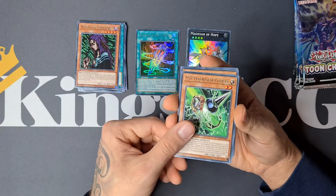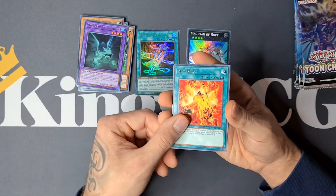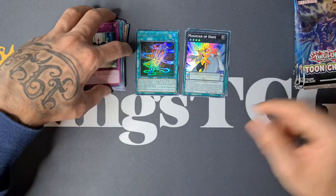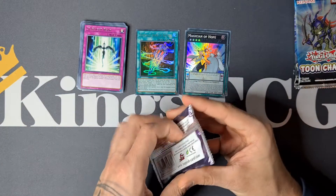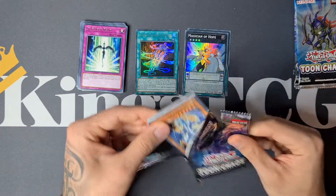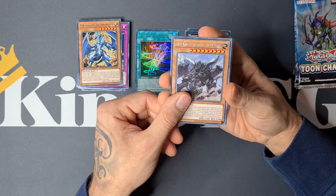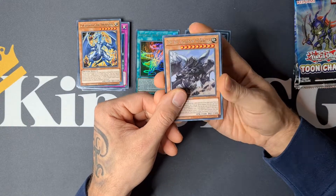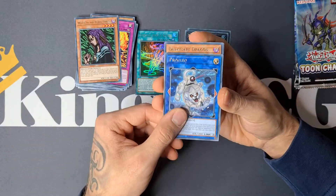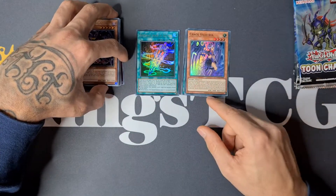Next pack: Witch of the Black Forest, another Gamma — nice! Solid Soldier, Mud Dragon to Swamp, Supervise, Starlight Road, and another Magician of Hope. Pack after that: Lightpulsar Dragon, True King, Sagim the Disaster. Then: Gemini Ablation, Witch of the Black Forest, Pog Leo, Darkflare Dragon. Oh cool, Super Chaos Valkyria — one of the better Supers you can pull!